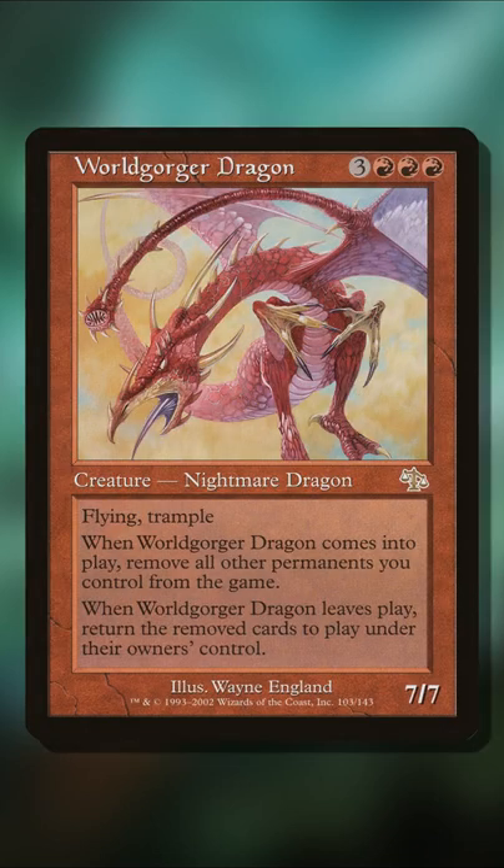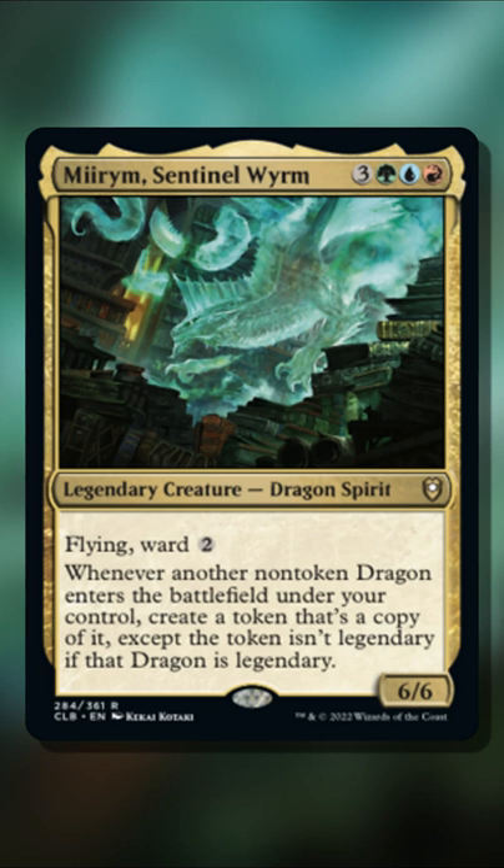A much simpler way to combo with Mirum is of course Worldgorger Dragon. So long as you have the lance to tap, you can pretty much go infinite here. Very simple combos, but yet again proving how powerful Mirum is right out of the gate.